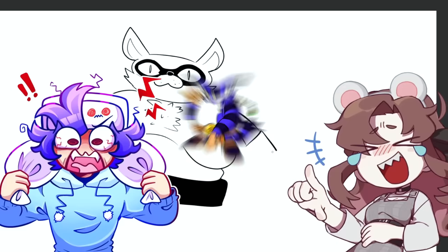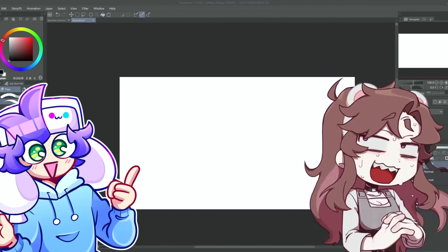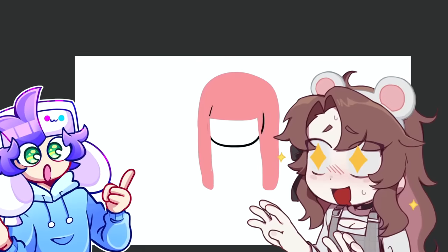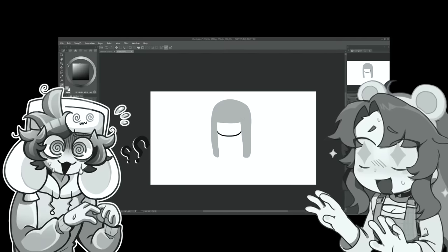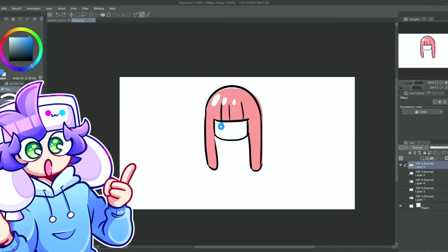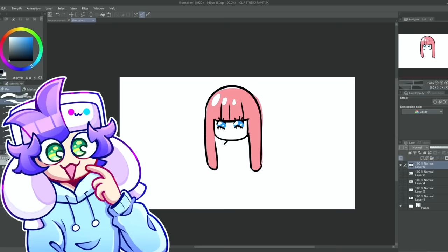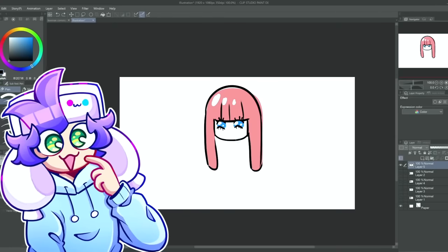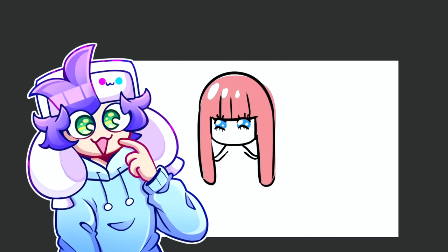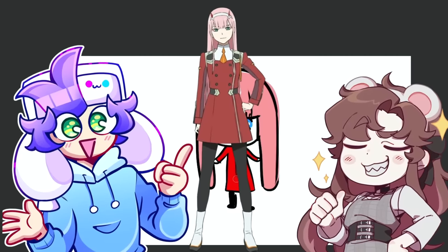This character has pink hair, she's a girl, long with straight bangs. Is it Melanie Martinez? No! Her eyes are blue, she's happy, petite figure, normal height, and her outfit is like a red dress coat. I know who this is — it's Zero Two! Yeah, Zero Two!